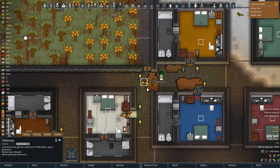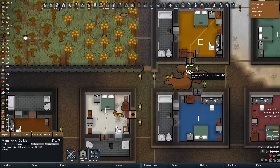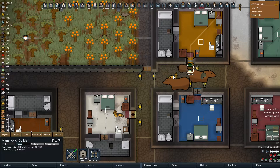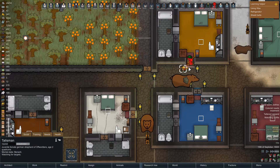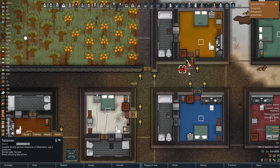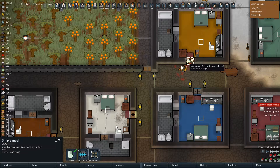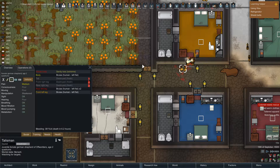Talisman went berserk — why? Sanity loss. Don't want to kill him, just weaken him. Please don't get killed by the German Shepherd. Mansnavik got dropped — death in 18 hours. Death in 6.2.